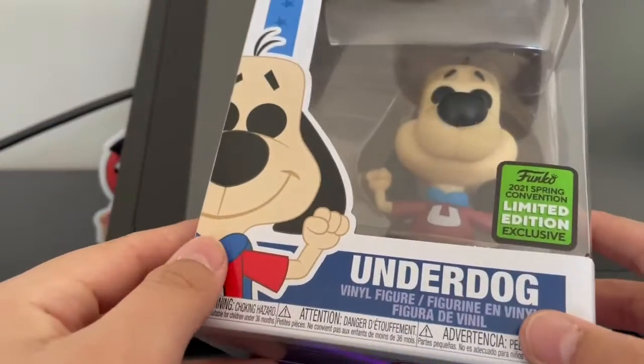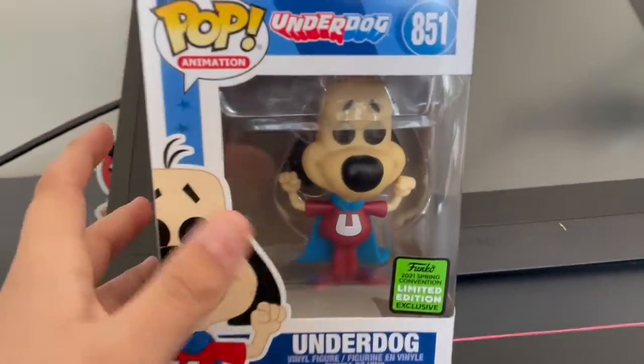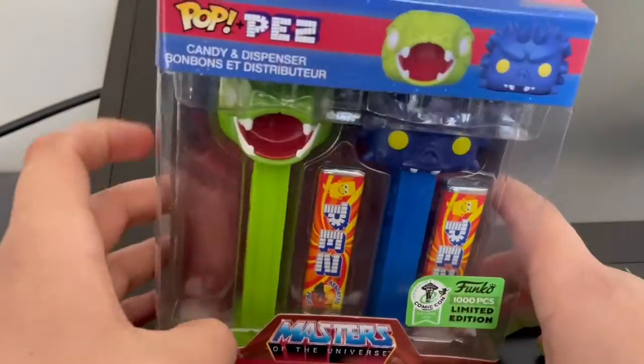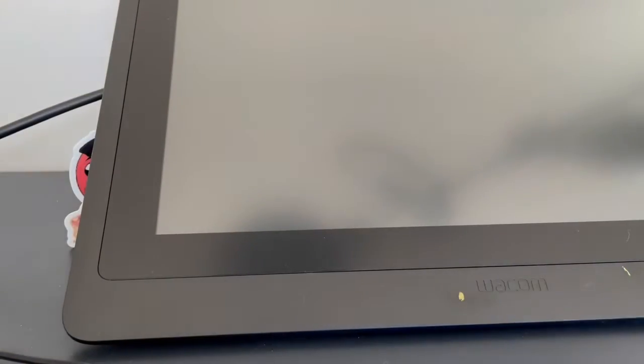The first pop I got was Underdog - pretty cool. Next I got was Pop Pez, and I was able to get Kobra Khan and Spiker from Masters of the Universe. I like these, pretty cool Pop Pez. I'm going to add them to my collection.